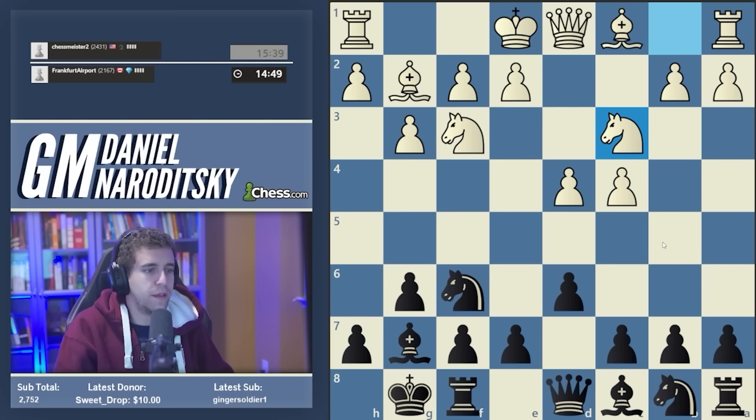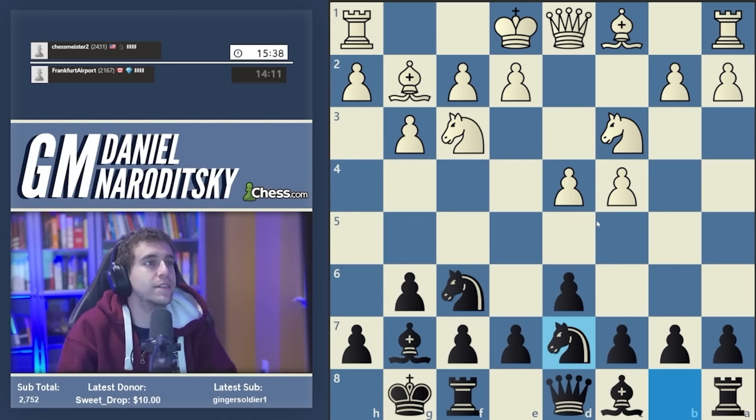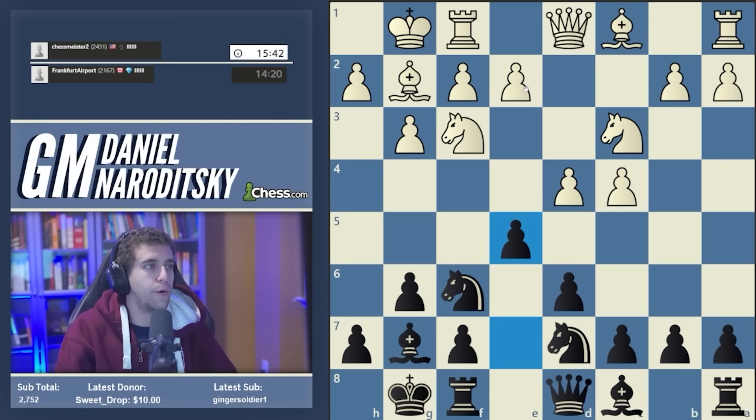Here we reach a very wide theoretical crossroads. Black has a million different setups against the Fianchetto variation, broadly divided into three categories: setups where Black prepares e5 (the most traditional King's Indian approach), setups involving c5 — what Gawain Jones recommends in his Chessable course, lending the game a Benoni flavor — and systems where you play neither e5 nor c5 immediately, like c6, bishop f5, or knight c6 and a6, the Pano variation. There's a staggering number of variations and they're all pretty decent.